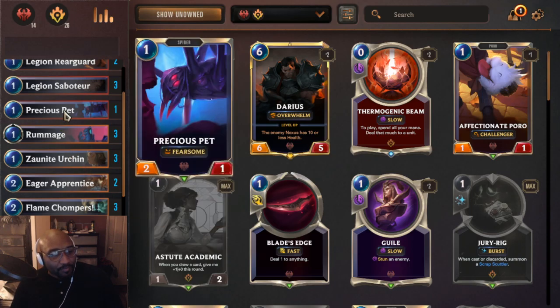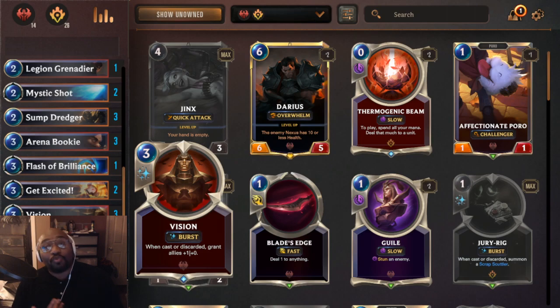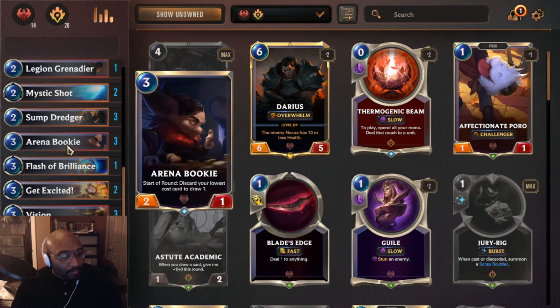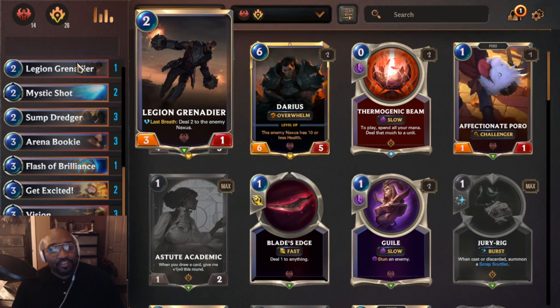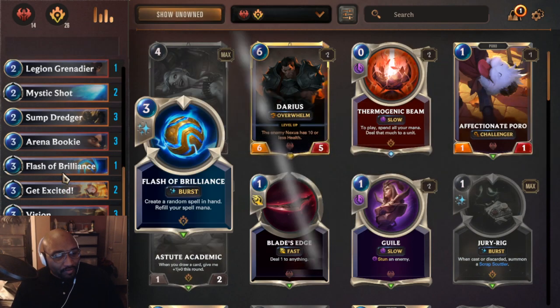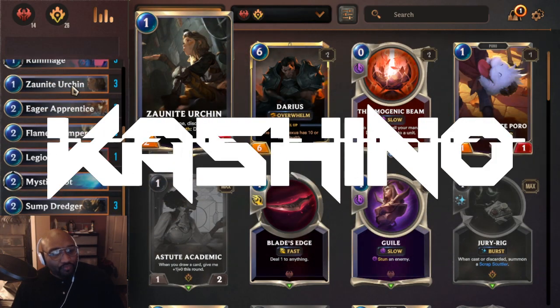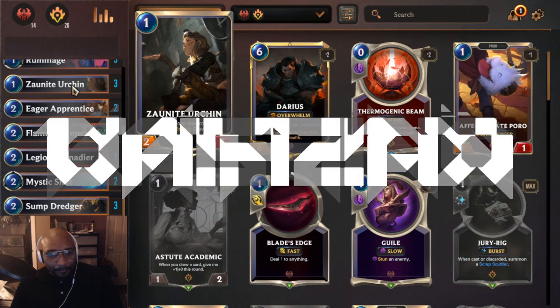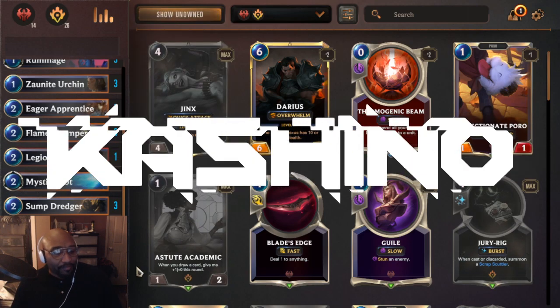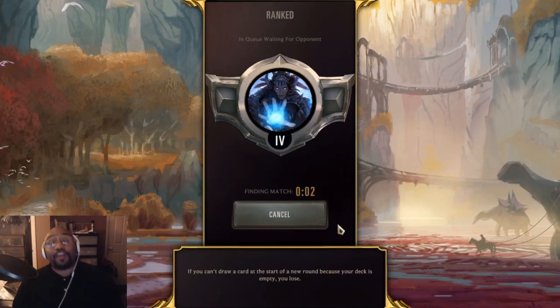Right now I'm using Noxus because of cards like Vision, which do work when you discard them — that's pretty good. The Arena Bookie helps you kind of draw and get crappier cards out to get a better card in your deck. There's also a low-cost card that does damage to help with early pressure. I still have an issue fighting against decks that have good mid to late game. But yeah, it's a really fun deck — it's very aggressive.